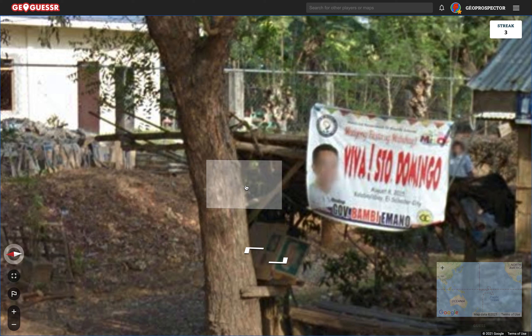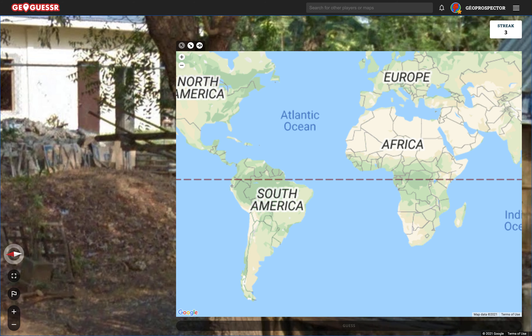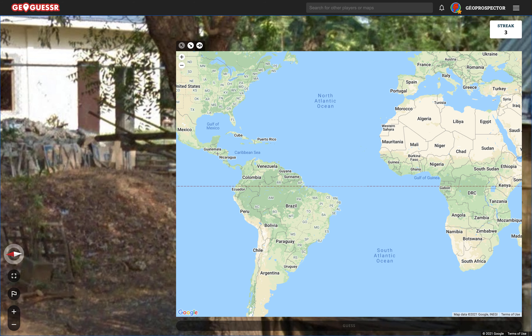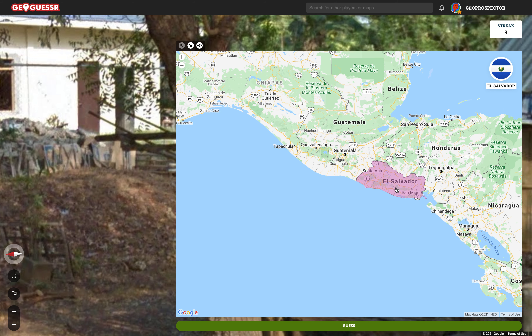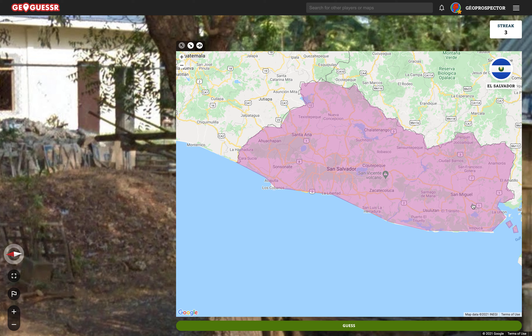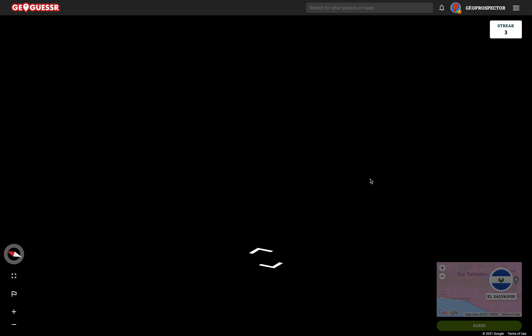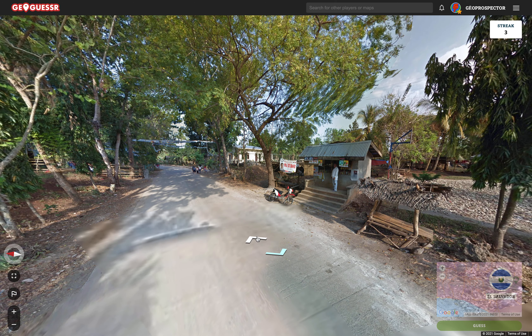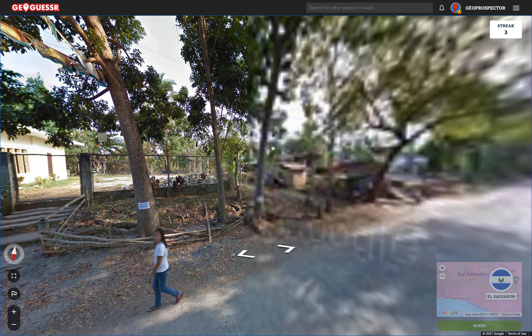'Gov Bambi Imano' — 'El Salvador City'. That might be the only clue we get frankly. Fly to El Salvador — where are we? El Salvador. I think there is an El Salvador City. San Salvador — I mean that might be it of course. This is the sort of thing where you might find we've lost it. It's gone all black — this occasionally happens on GeoGuessr.